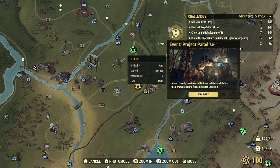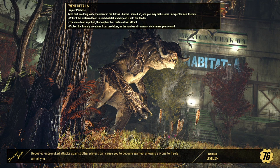Avoid that by going directly to the event. The loading screen gives us more detailed information: collect the preferred food in each habitat and deposit it into the feeder — that's the biggest thing we'll cover. The more food supplied, the tougher the creature it will attract, and you need a tough creature because they're easier to defend. Protect the friendly creatures from predators, as the number of survivors determines your reward. Attract them, get the toughest creature possible, and defend them as efficiently as possible.